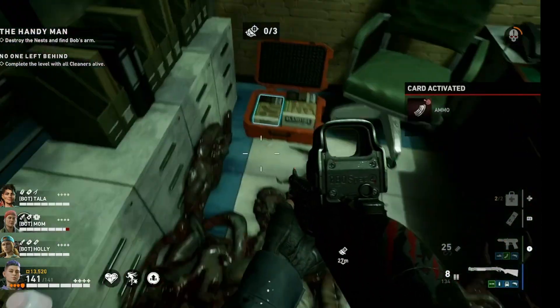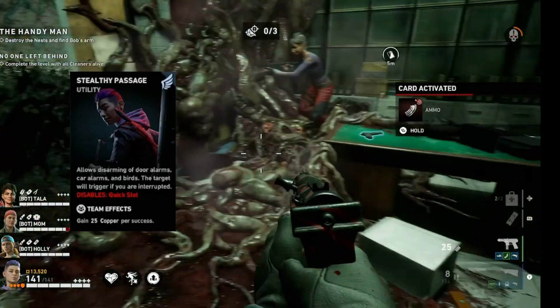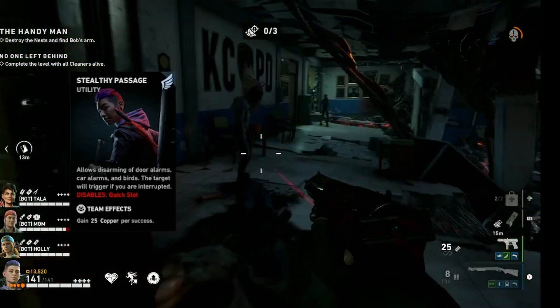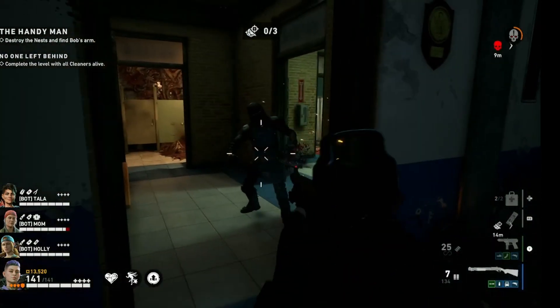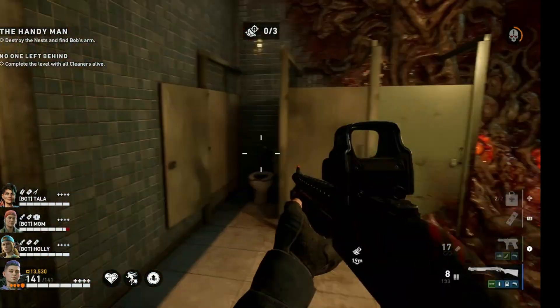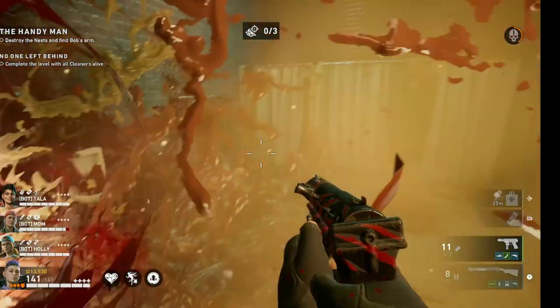I've also opted for Stealthy Passage — allows disarming of doors, car alarms, and birds. The target will trigger if you are interrupted; disables Quick Slot. Theme effect: gain 25 copper per success. This is the icing on the cake on our quest to gather even more copper. This card does not stack or combine with the other copper cards such as Money Grubbers; however, it does net us a bit of copper while disarming other harmful traps, and that can add up quickly.